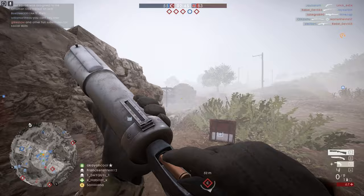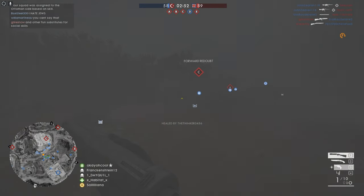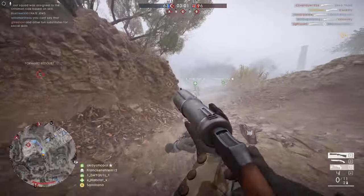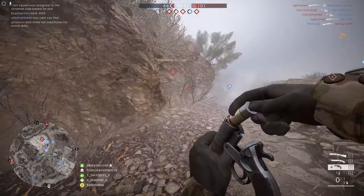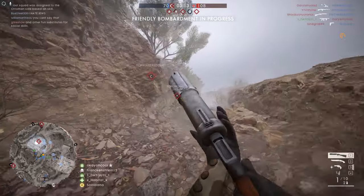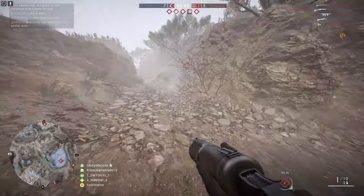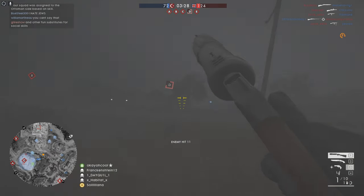I get quite a number of questions about the infiltrator, and most of them are about the flare gun that calls in the artillery barrage. What you see me doing is shooting it slightly up in the air, so that once it's over the position where I want the barrage to hit, I press the mouse button — actually both mouse buttons — because at that time I'm always looking at the mini map and trying to focus on other things like staying alive and not being hit from behind. I just press both to make sure I don't click the wrong one.